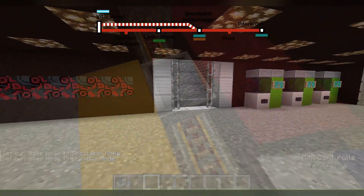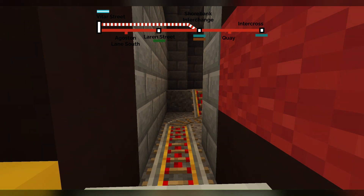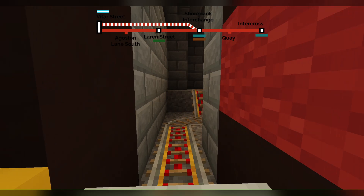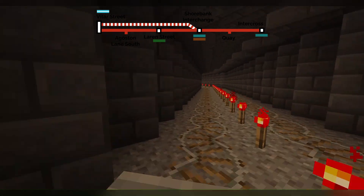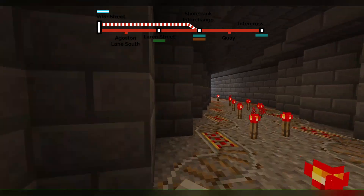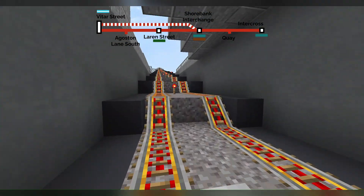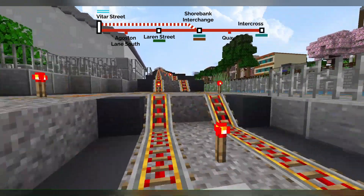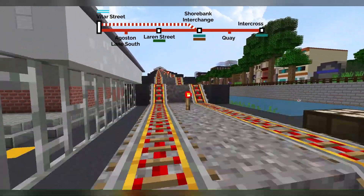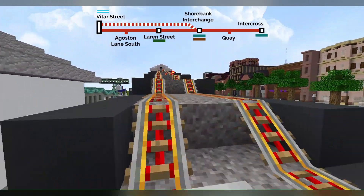So we'll be seeing that right now. We're ready to go, and this time we're going to be doing an express service from Shaw Bank Interchange onwards. Let's go. If you want to go into the sidings from Key, what we have to do is go back up to Shaw Bank Interchange — because there's no crossover track — go into the bay platform, then come back out on the southbound track, and then we can go into the sidings.